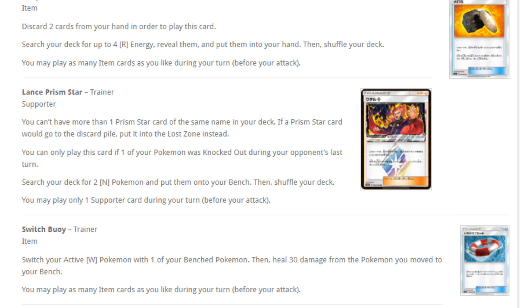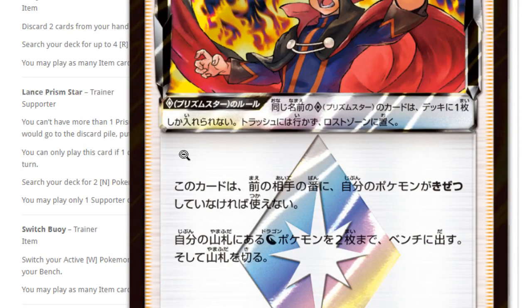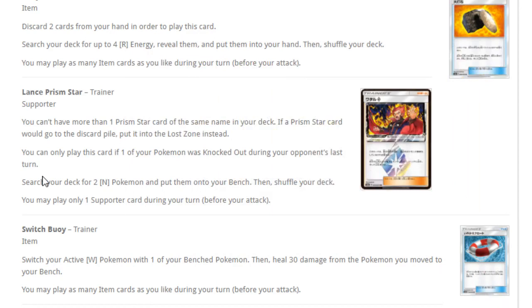Lance Prism Star — you can only play this card if one of your Pokemon was knocked out during your opponent's last turn. Search your deck for two Dragon Pokemon and put them on your bench. The translation appears correct — it doesn't have to be a Dragon type that gets KO'd, unlike Diantha where a Fairy type has to be KO'd. In a Dragon deck, this is definitely a must-have. You can put Altaria or Dragonite straight onto your bench. This card seems pretty good in a Dragon deck.